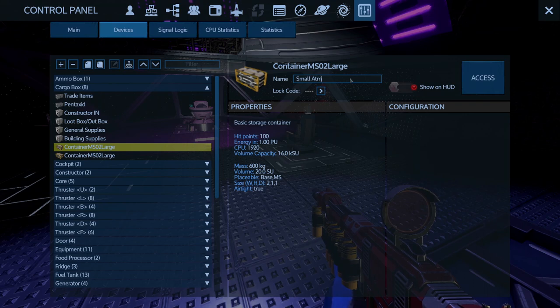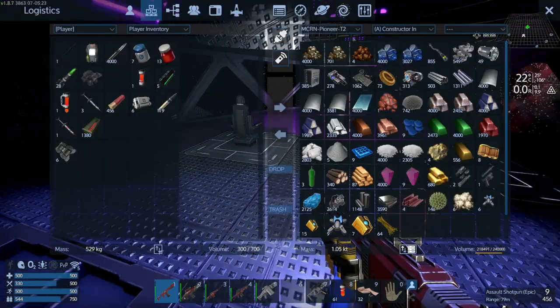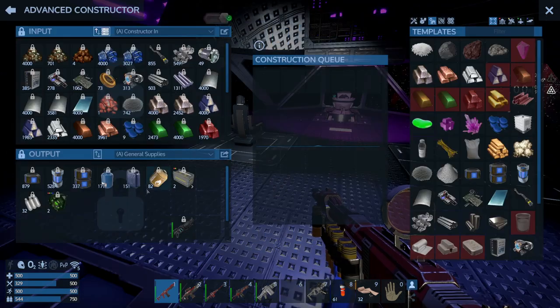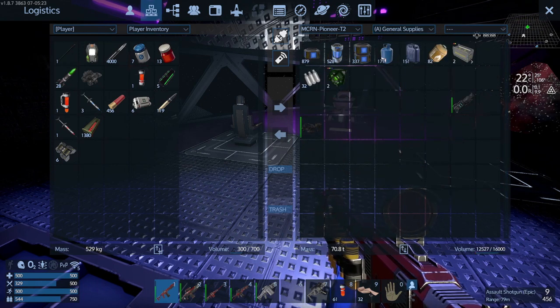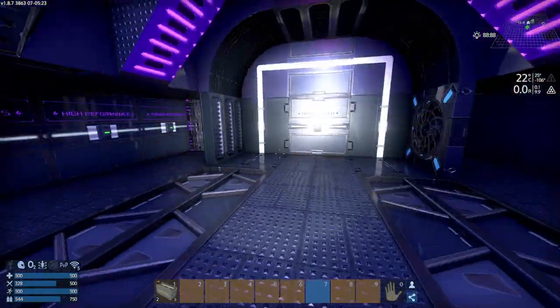We need 'small arms', a 'blocker', and 'odds and ends'. Hopefully by now in the Pioneer, the constructor is outputting to general supplies - that's okay. I also did have a little bit of a tidy up in general with my ship.